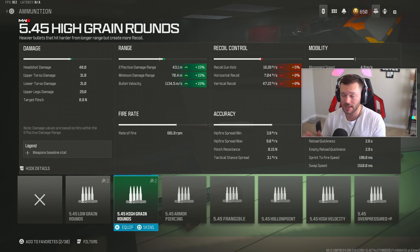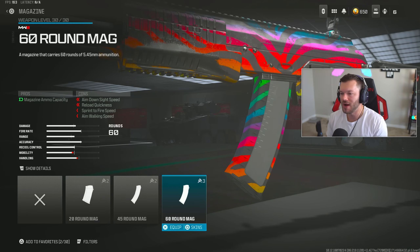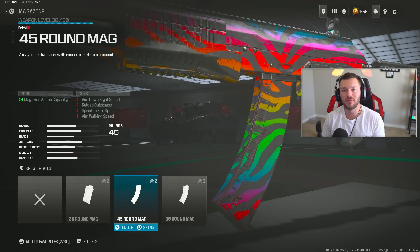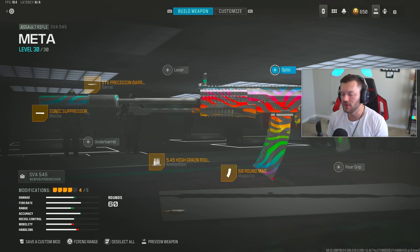With the high grain rounds, our closest damage profile with the fastest TTK is out to 43.1 meters, and our minimum damage range extends to 70 meters — we've really extended this as far as possible. Bullet velocity is well over 1,100 meters per second, making this feel almost hit-scan. That's comparable to snipers in this game which are around 1,100 to 1,300 m/s, so having a burst weapon at that velocity is really really good. In the magazine section throw on the 60 round mag.